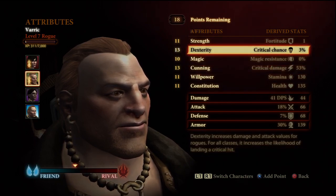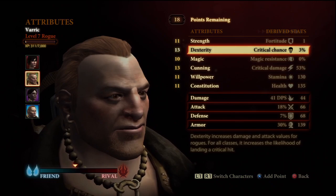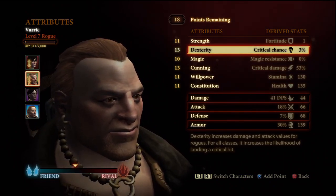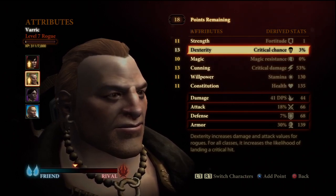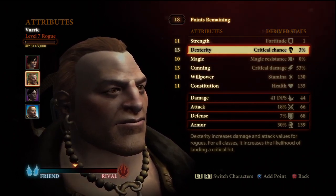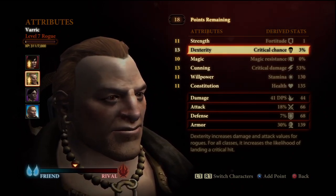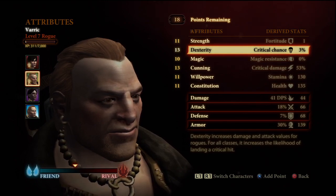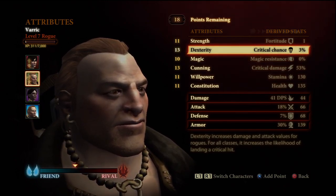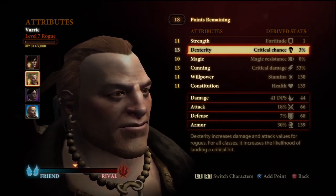First and foremost, Varric will never have to upgrade his weapons or his equipment. He has no DEX requirement for anything — he always uses Bianca throughout the whole game. If you don't like that, you have the option to build Sebastian in a very similar way, or even Isabella. But I prefer all my characters be out at range, because if you're playing on Nightmare difficulty, friendly fire is an issue.